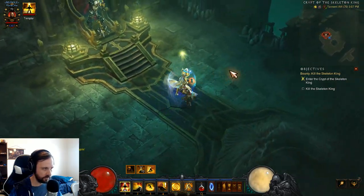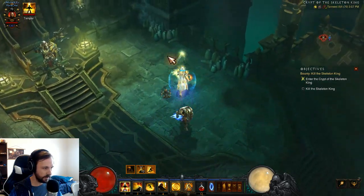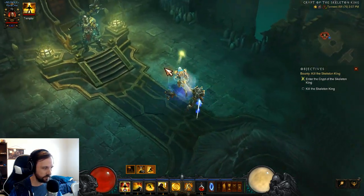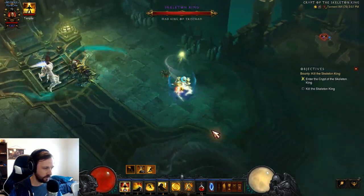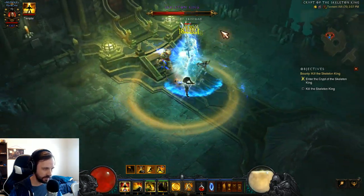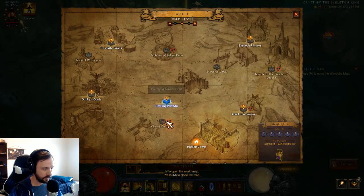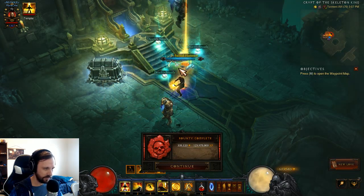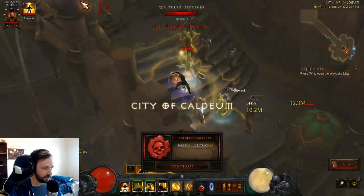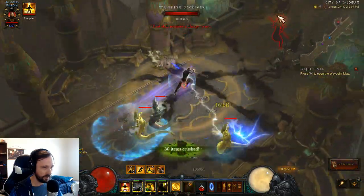Another strat, if you're not sure if you can make it, is to start with the ones that you're least comfortable with and then end on the easiest-to-reach bosses. That way, if you get really bad RNG, you can just reset the run instead of being at 19 minutes with one boss left. I've never failed this. The last several runs I've had several minutes to spare, so I'm not really worried. But if you are, I would suggest starting in Act 5 and working backwards.